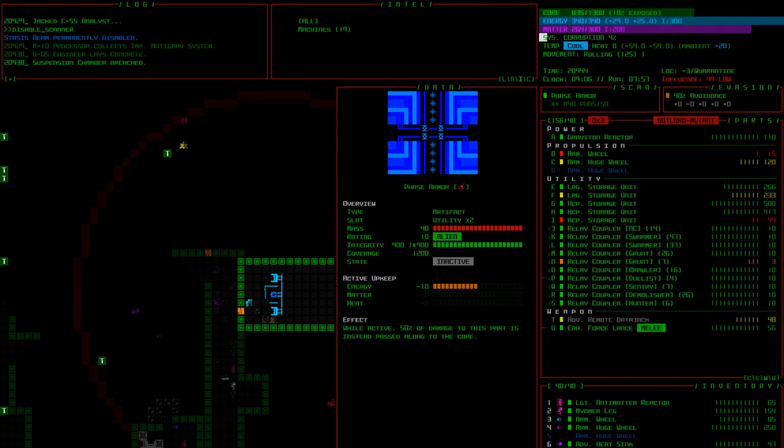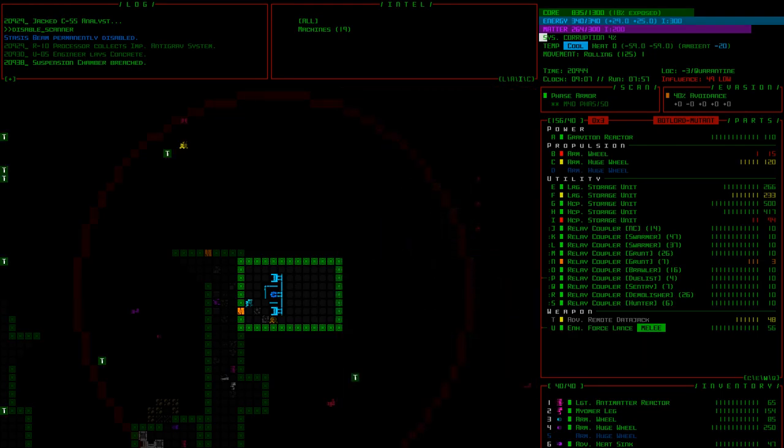This is phase armor — a two-slot artifact. It costs 10 energy. While active, 50% of damage to this part is instead passed to the core, so it allows your armor to last even longer. You might not necessarily want to take a bunch of core damage, but in a lot of builds this is a pretty valuable ability. Look at the coverage — 1200. This will basically block everything. Decinim calls it the poor man's IR.